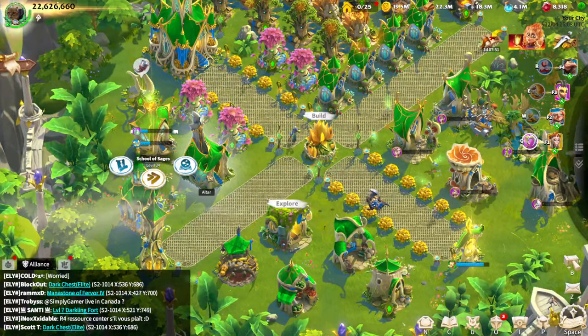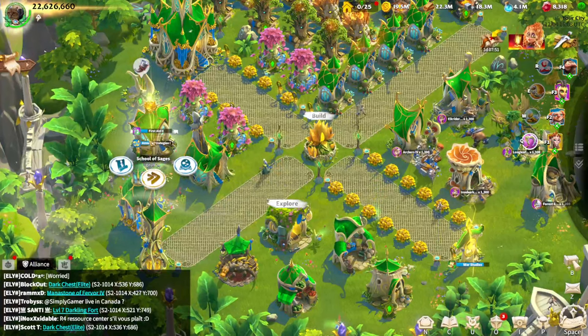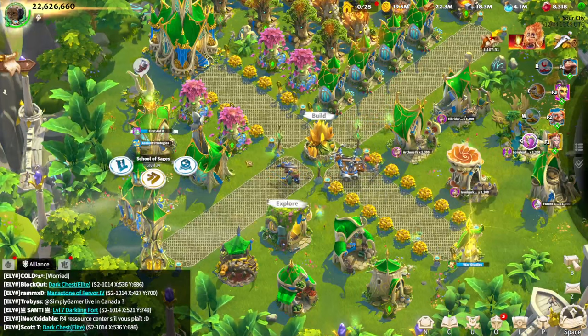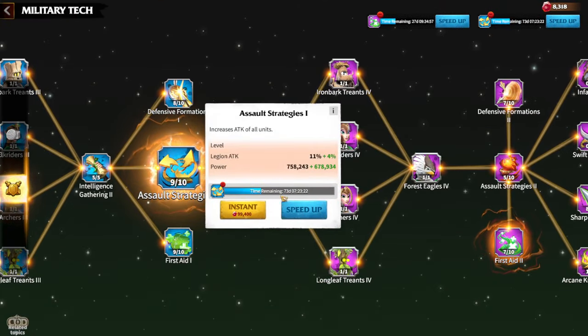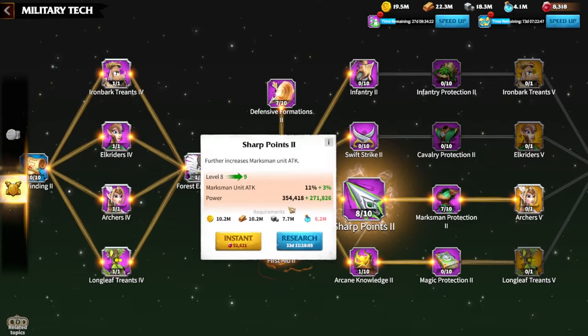Second, regarding research — there are stones near the behemoths which give you 15% or 10% research speed-ups, reducing research time. Whenever the new season begins, there won't be legendary or epic stones anymore; there will only be green and blue stones which give you less research time reduction. For example, if I want to research Sharp Point 2, I need to wait 33 days, but with a 15% research stone it becomes about 27 days. Every single day matters, so every research should be finished as soon as possible.